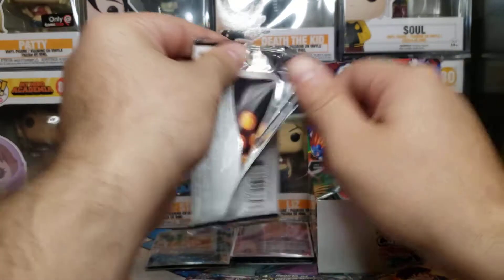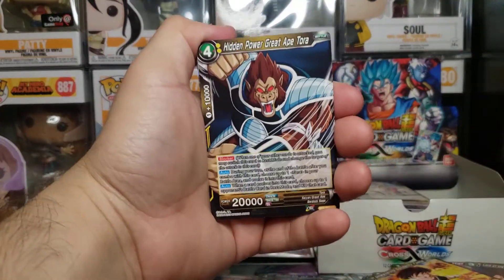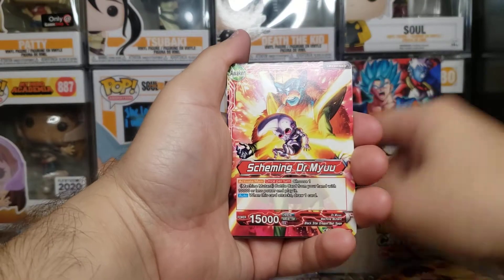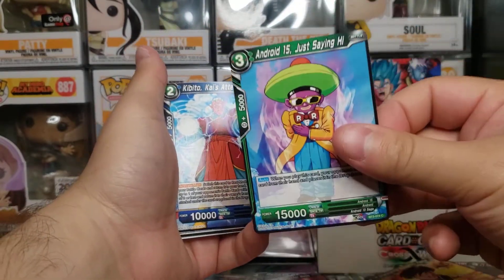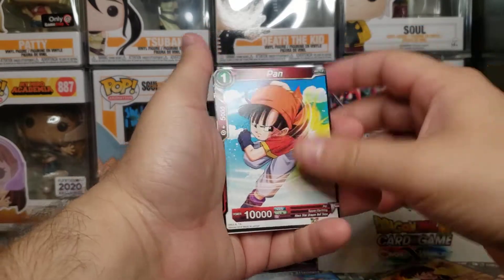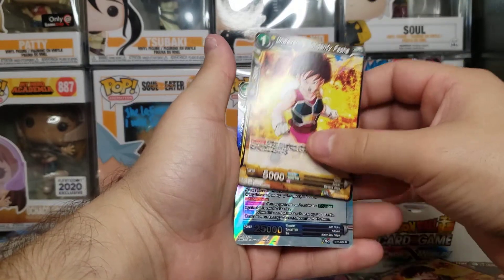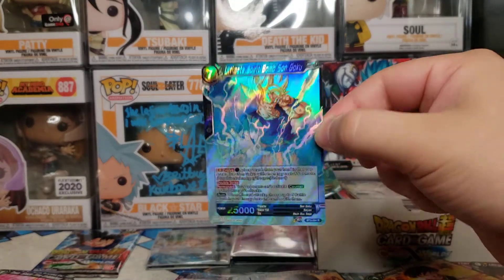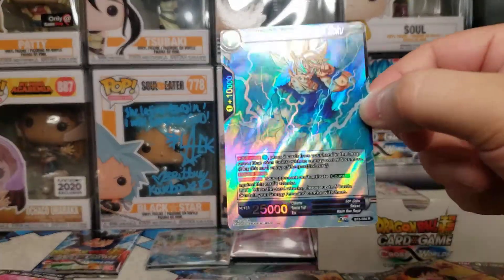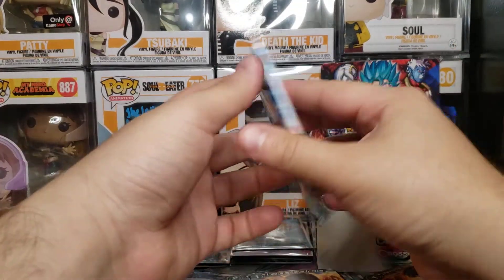Two cards left - man, if we pull that secret rare... Tora, Son Goku, Doctor Bibidi, Majin, Android 15, Kabido Kai's attendant, Pan, Android, Majin Boo. And ooh - blue is my favorite color - Ultimate Spirit Bomb Son Goku rare! Look at that blue - that is a really dope color of blue. That looks really cool.